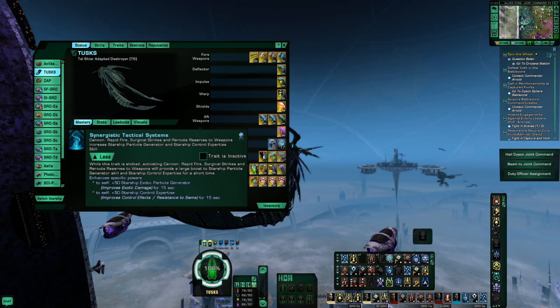The trait is called Synogenistic Tactical System, which provides a buff to Exotic Particle Generators and Control Expertise when you activate Cannon Rapid Fire, Surgical Strikes, or Reroute Reserves to Weapons, and it lasts for 15 seconds. If you can get Cannon Rapid Fire down to its Global Cooldown of 15 seconds — which is not difficult to do — you can have near 100% uptime of this trait. It's definitely worth a look at, particularly if you can't allocate points in your skill tree. This trait could be really important if you run cannons.